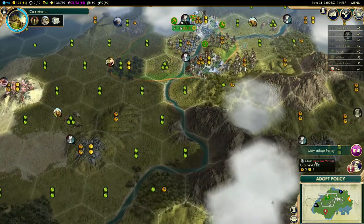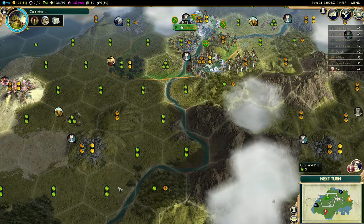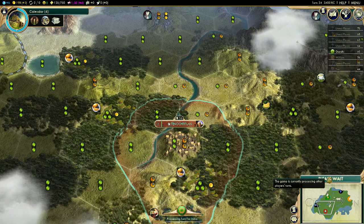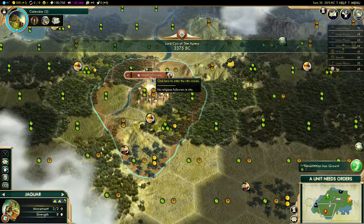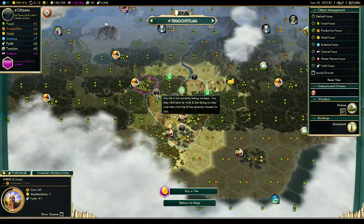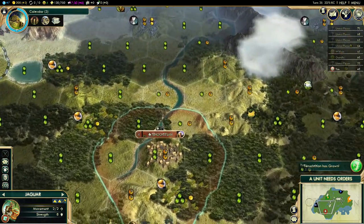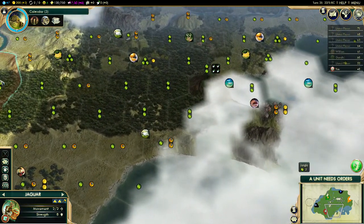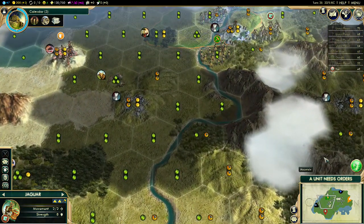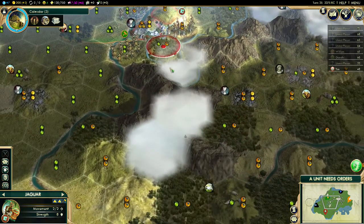I'm gonna steal a worker from him anyway. Finally got the tradition opener! That's why you really want to get culture from a ruin — I got fairly unlucky, I found four or five ruins and didn't get culture. I did get the population which is cool. Once I finish the shrine I'll probably get out a settler — over here is probably the best location to settle. That's another reason I want to bring my Jaguar back — he's got to give an escort to my settler.